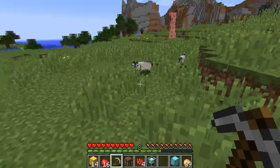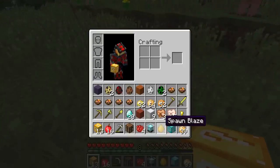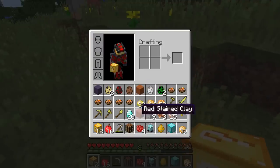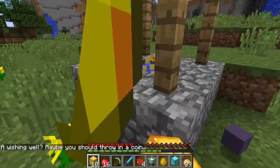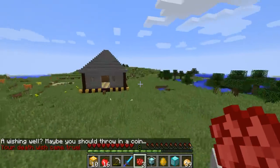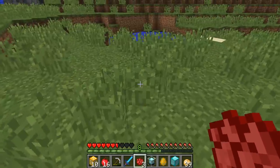Oh my god, yes — we got a diamond sword! The lucky sword — that's like the best sword ever. Let's see what we got now. Ooh, another wishing well — a second coin. Oh my god, the wishing well exploded — my cats died! That really sucks. We shouldn't have had our cats there. We just lost all our cats — that really sucks.